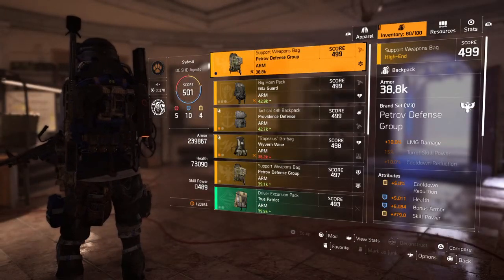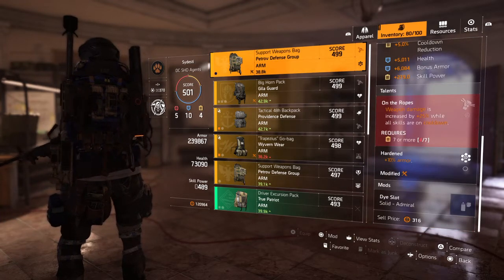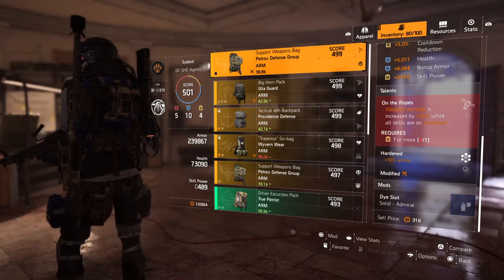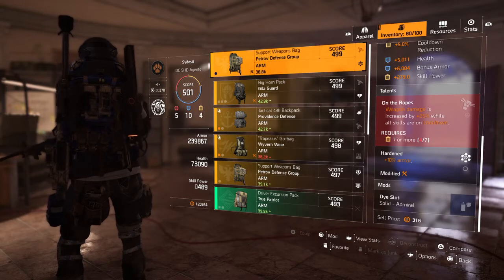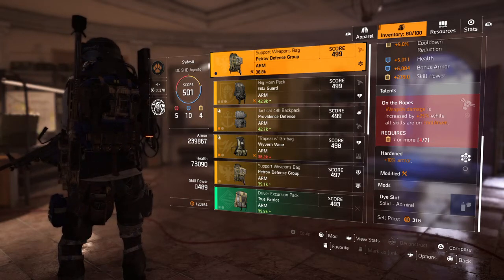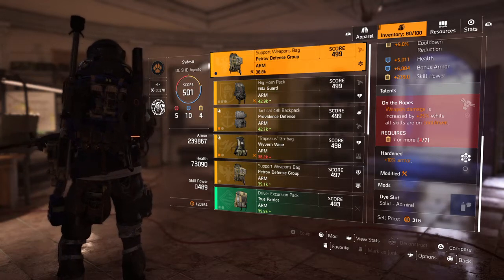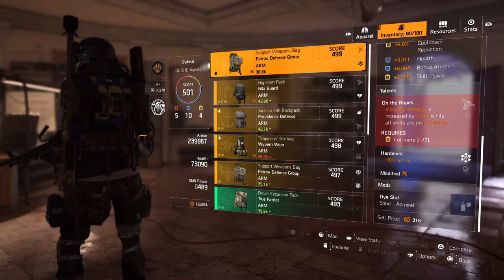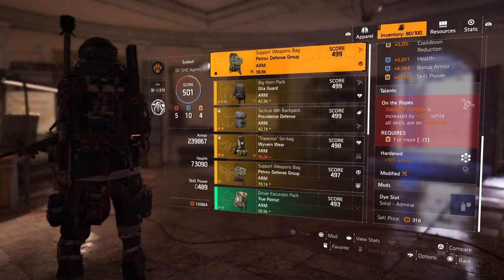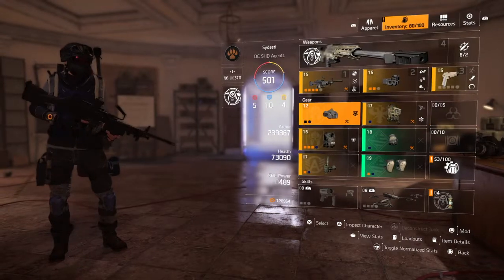I'm using the Petrov Defense Group chest with 5% cooldown reduction, skill power, health, and bonus armor, with On the Ropes and Hardened. I really want to change On the Ropes to Safeguard because Safeguard is pretty much the powerhouse of your build in PvE, but I threw on Hardened because I noticed my armor was a little too low. My mods — I don't have mods shown here but I do have them on some other gear; I forgot to show the mods on my mask.